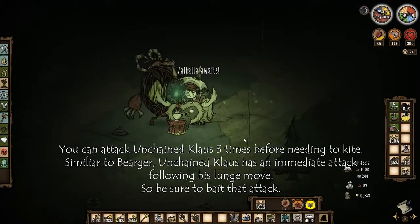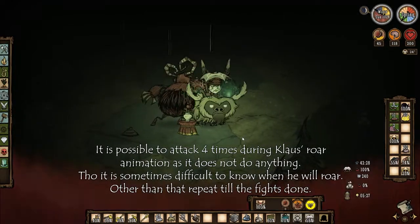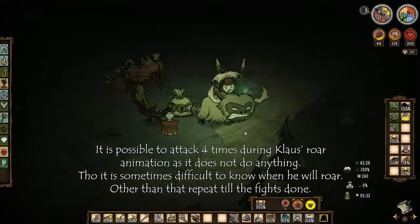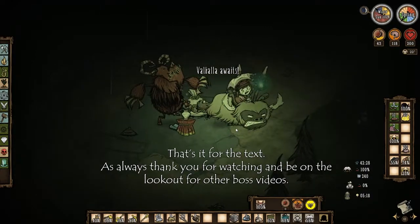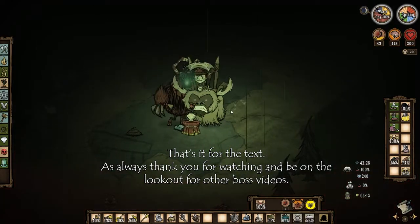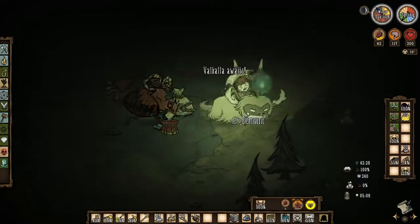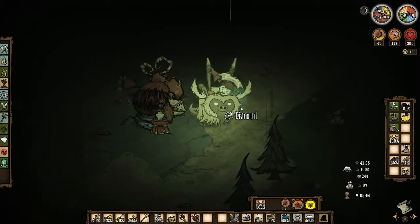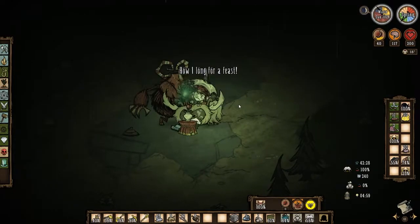You still attack him three times, but during the roar animation you can actually attack four times. There is a lot of variation in this part — I go in and out and sometimes get a few extra hits in, maybe one or two. It really just comes down to learning his attack pattern. When in doubt, take the time to learn it. He is stuck in place, so there really isn't anything too dangerous to worry about. Thanks for watching guys, and I'll see you in the next boss phase.